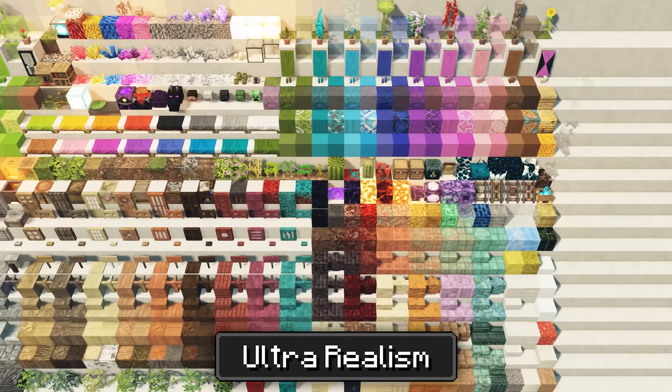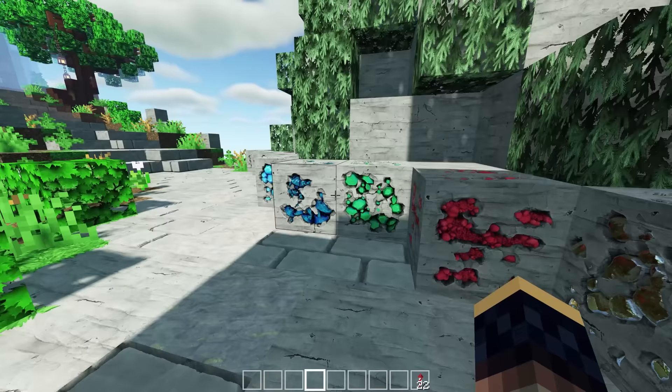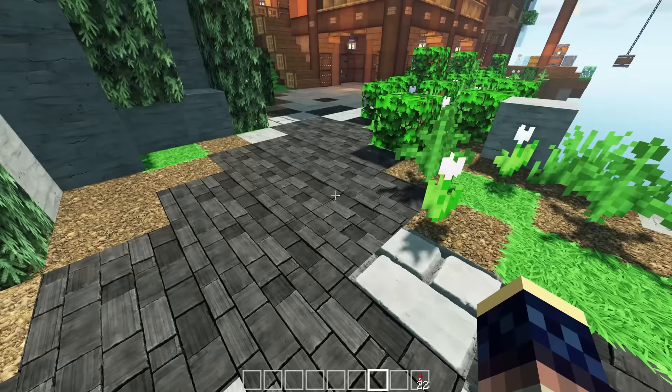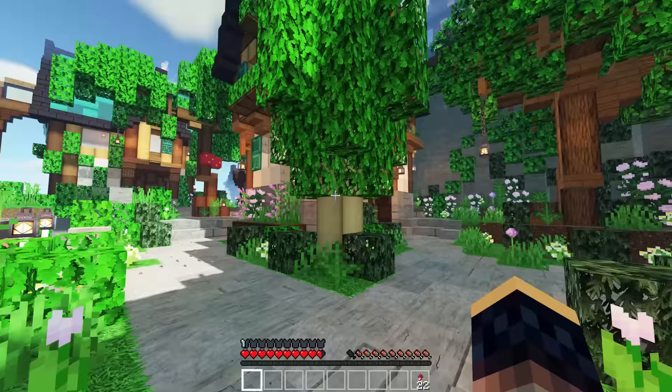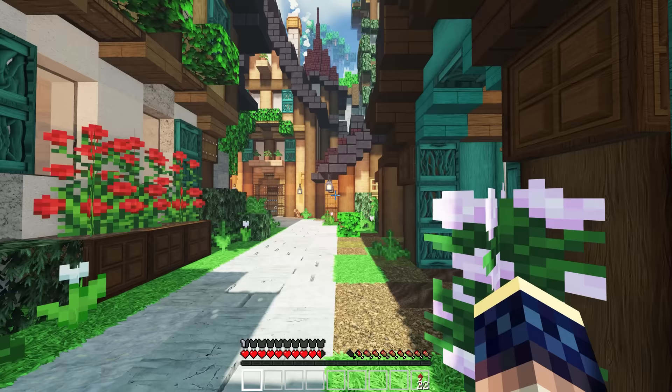But now moving on with the realism — we have the pack called Not Another Photorealistic Pack, and it looks damn amazing. The thing I love about this is the ores — just have a look at those, the 3D looks amazing. Also the tiles on the walls and ground. Compared to the Ultra Realism pack, this one has more of that cartoonish look, so a bit more game-like instead of looking real life. This pack is also not fully finished, but development is ongoing and updates are made regularly.